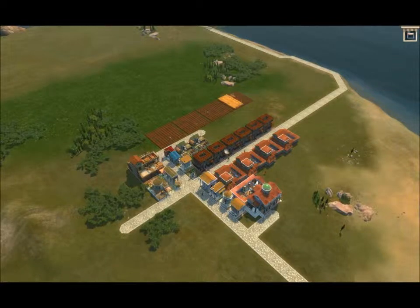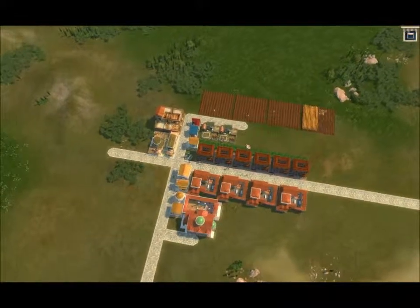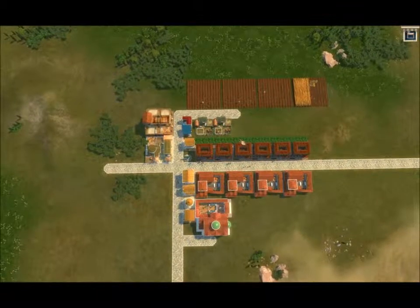Welcome, this is my Caesar 4 Republic 1 Syracuse initial city layout. I have eight insuli, four domuses, and a few farms.